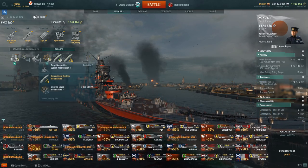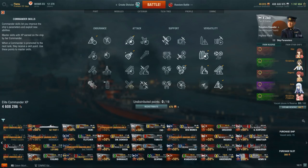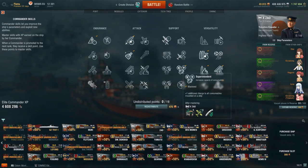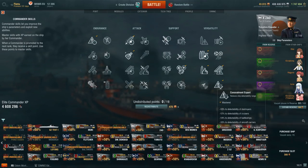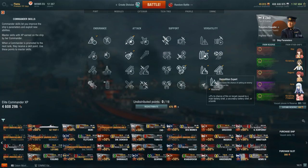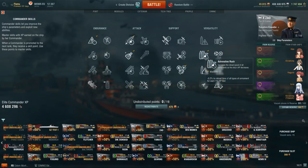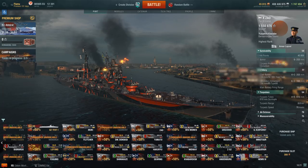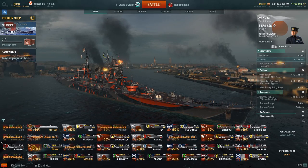Captain perks-wise, I highly recommend Priority Target, faster turret traverse, additional heal, and concealment. Once you have the basics, go for Demolition Expert for increased fire chance, Adrenaline Rush — the lower HP you go, the faster your guns reload, very powerful — Expert Loader for the obvious reasons as shown, and finally Vigilance, because there are going to be a lot of torpedoes with all the destroyers around. The Zao's base health pool is, in fact, quite low, so you don't want to be hit by them. Anyway, that was all from me — I hope you guys enjoyed it.